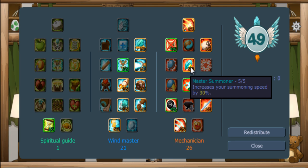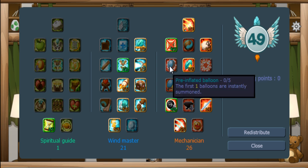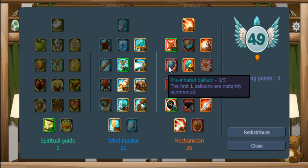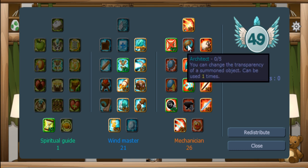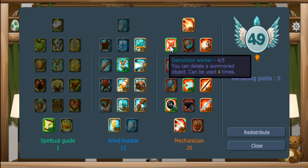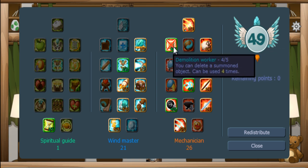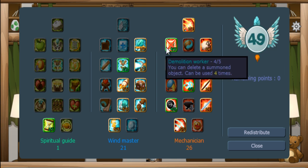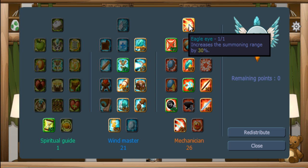In mechanic, you have master summoner, which allows you to spawn 30% quicker. The next is anti-spirit — you don't need that if you're on hard mode. Balloons that spawn instantly are useless as well. In the middle row there's architect, which makes objects transparent — no use at all. It's better to invest in demolition worker, which allows you to despawn grounds. I invested in sheep, but you don't need the sheep — sheep will only kill your mice. Then going further, you get eagle eye, which increases your range by 30.